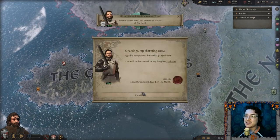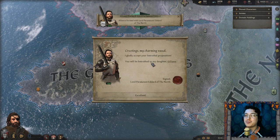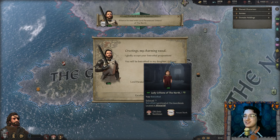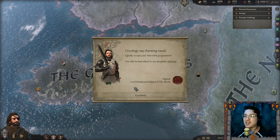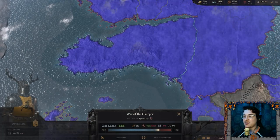Lord Paramount Eddard wrote: 'Greetings my charming vassal — I gladly accept your betrothal proposition. You will be betrothed to my daughter Jillian.' Excellent, thank you my lord.